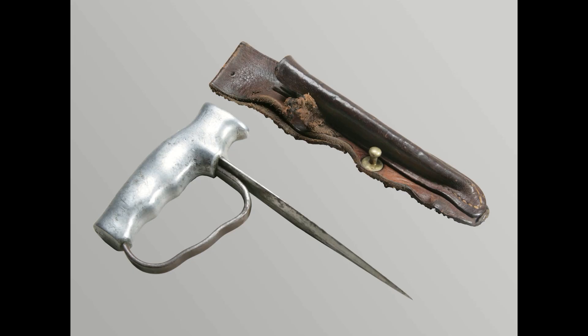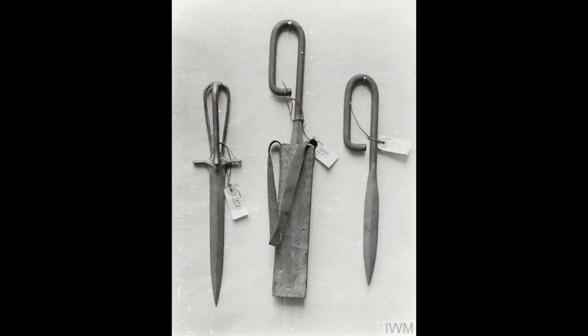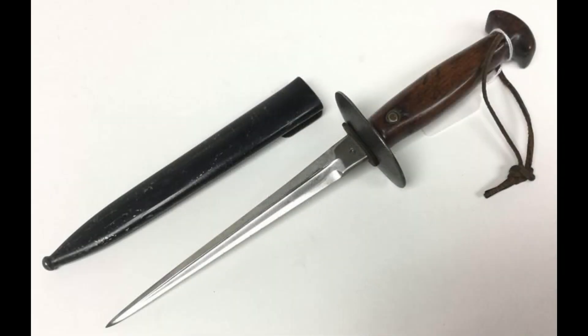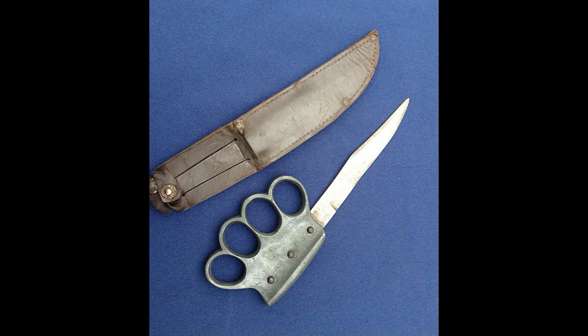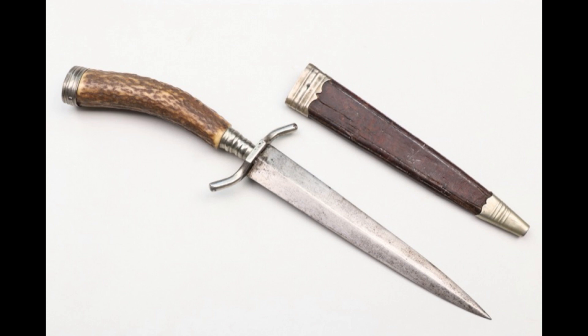Aside from those, there were also specially designed trench daggers which came in a variety of different forms — some very specialised for stabbing and thrusting, some more towards chopping or cutting, and a lot of them were compromise cut-and-thrust blades. There were different types of hilt, different types of hand guard including knuckle duster grips, skull crackers and spikes on the bottom, and all sorts of varieties. I will look at trench knives and trench daggers — the main different types — in a future video.